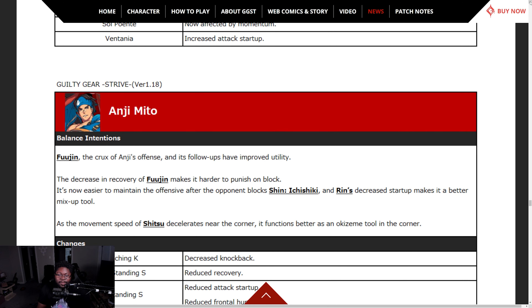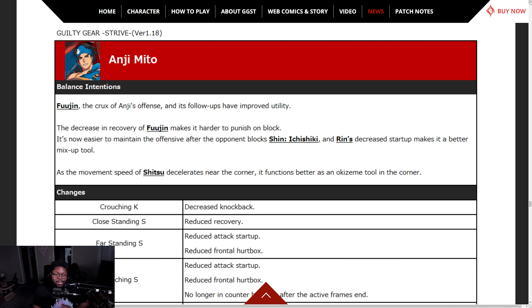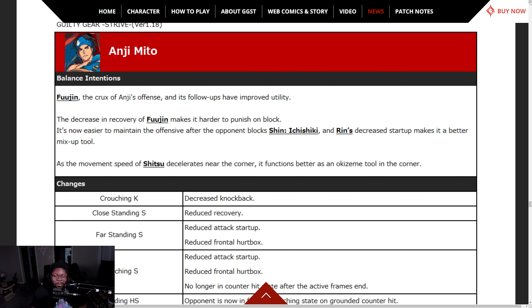Anji Mito — they probably just buffed him. Fujin, the crux of Anji's offense and follow-ups, has improved utility. Decreased recovery of Fujin makes it harder to punish on block. It's not easy to maintain offensive after the opponent blocks Shin Isshiki. Rin — decreased startup, making it a better mix-up tool. Movement speed adjusted so it functions better as a zoning tool in the corner.